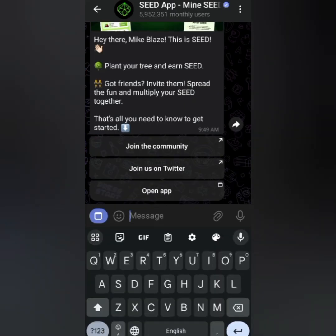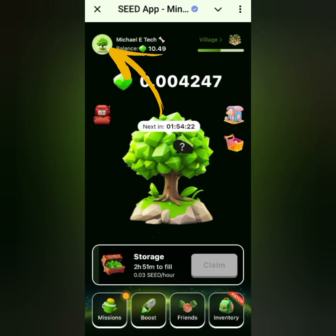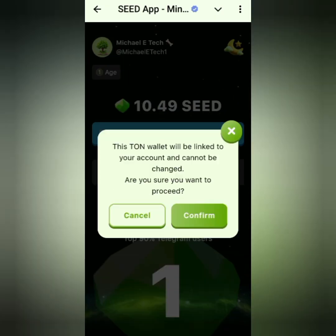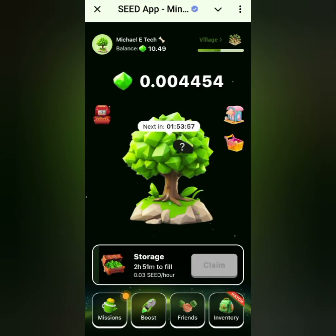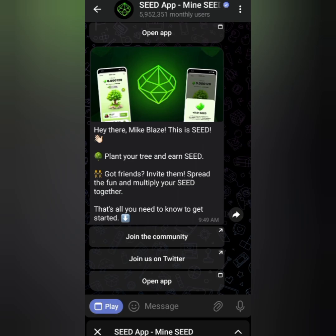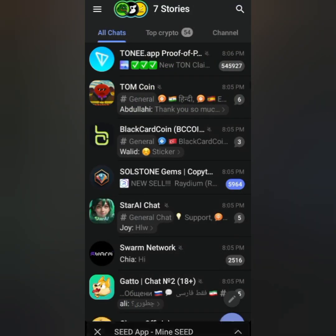There's the green text, so now it's taking us back to Telegram. It's loading — go ahead and click 'Open.' Right here we have a message that says: 'This Turn wallet will be linked to your account and cannot be changed. Are you sure you want to proceed?' Click 'Confirm' once you're sure this is the Turn wallet you want to attach. You can now see we have successfully linked our wallet to the Seed application.